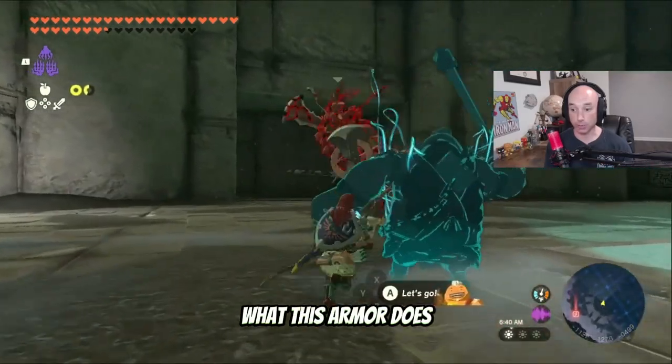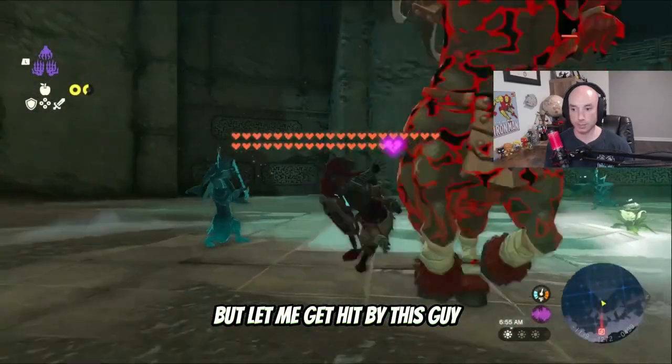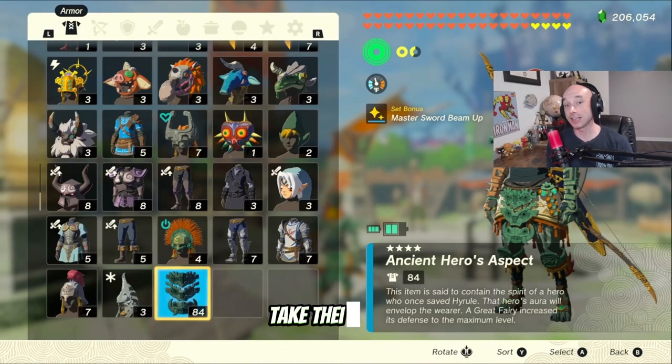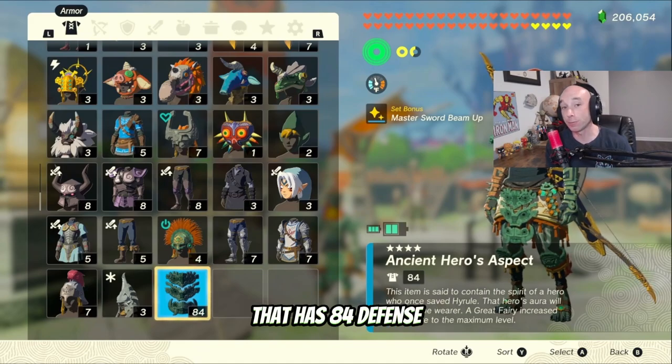Now I want to show you what this armor does fully leveled up. Let me get hit by this guy — that was one heart. It also has a set bonus of Master Sword Beam Up. Kill those guys, take their stuff, and then you get armor that has 84 defense. See you next time.